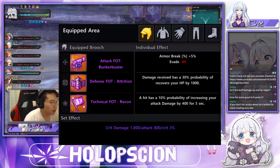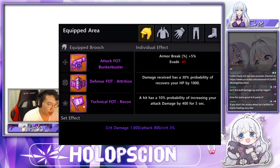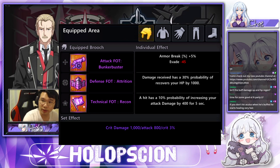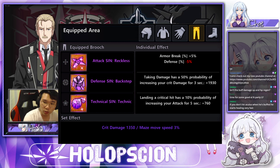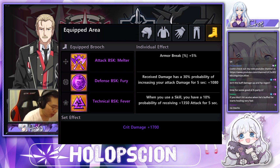For FOTs, we keep the same attack and defense. However, with the technical, we can change to Recon since Tactics would be of little to no use. For the Sin brooches, nothing changes as there are no other options. For BSKs, we keep the same attacks and defenses, and simply swap our technicals to Fever, following the same logic as the FOT sets.